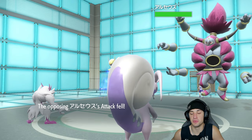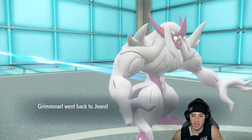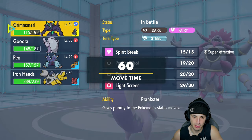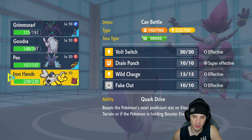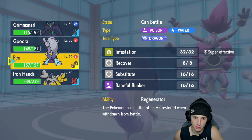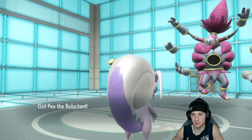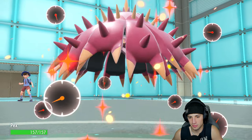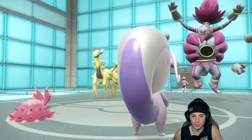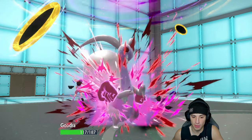We Parting Shot into Arceus — it can't move, it just used Hyper Beam. Now's a solid turn to bring out Toxapex. I'm scared of the psychic move but I have a dragon Tera type on Goodra so it might force the psychic move there. I'll go ahead and set up Infestations. Arceus is recharging — Hyperspace Fury is coming out and we're soaking it well, though I think it drops defense.